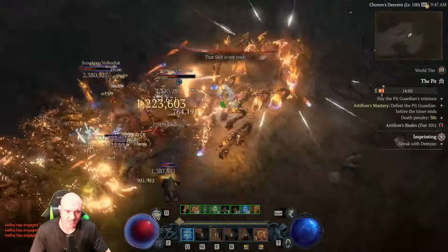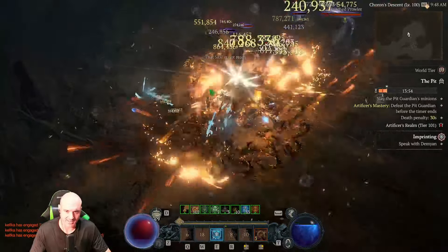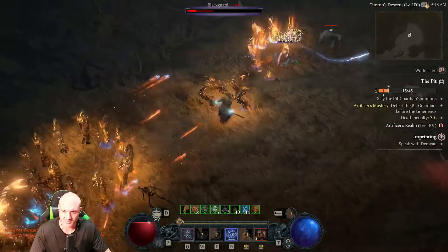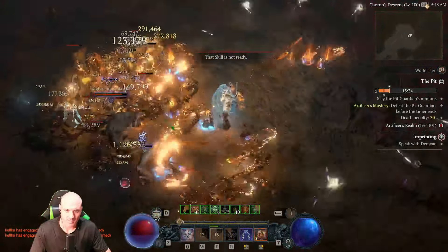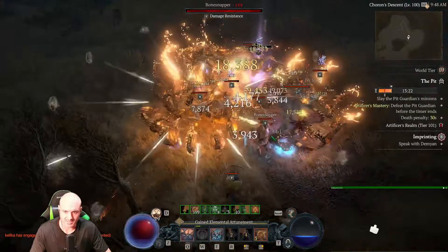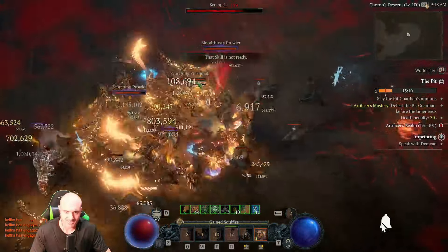We did get a little buff to the burning damage but it's still not burning to where we could call it a tier-A build. It's still going to take a while to clear a tier 100 pit. When it's built pretty well you should be able to clear tier 100 in three to four minutes — that's when you're like, this build is actually doing work. That's when you can say I can roll with this build because it's fast to farm for materials.